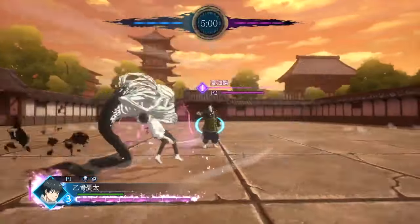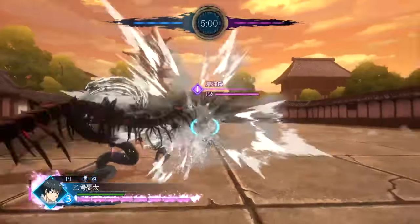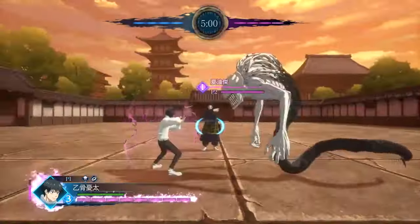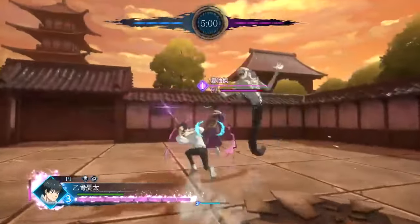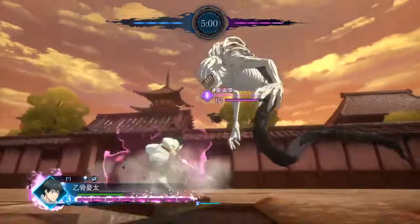This basically means that outside of doing combos, Rika looks like she can protect you from being attacked as well, which I think is pretty interesting. You then see Yuta follow up on Gato and start attacking.